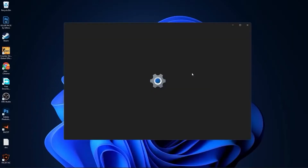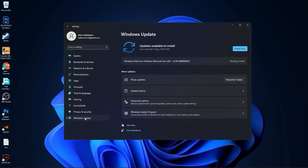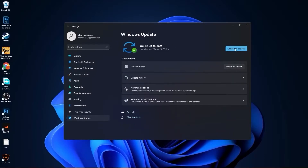Go to the start menu, then go to settings. Here you have to go to Windows Update. Press on install now and wait a few seconds until this is done. Then press on check for updates to make sure you have everything up to date, then close the page.